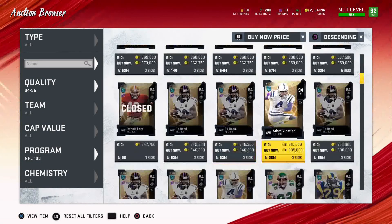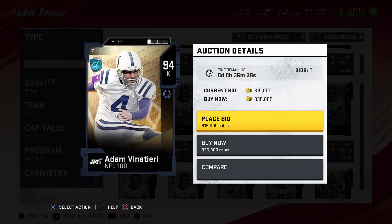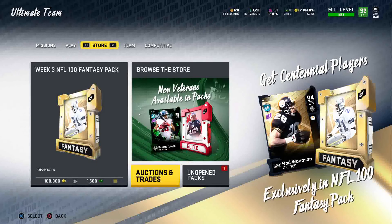The final card is Adam Vinatieri — he's got 56 speed, 58 acceleration, blazing fast kick power, 92 kick power, 94 kick accuracy, and 88 awareness. He's the best kicker in the game with the best power and best accuracy. Definitely not a bad option, but I wouldn't buy him just to buy him — wait till he comes down in price.